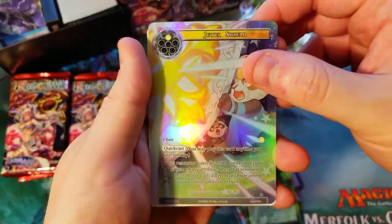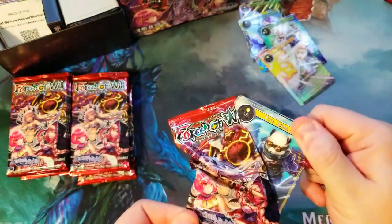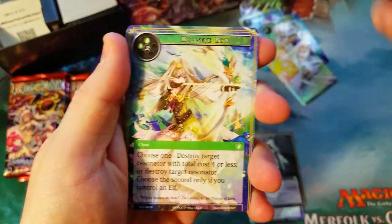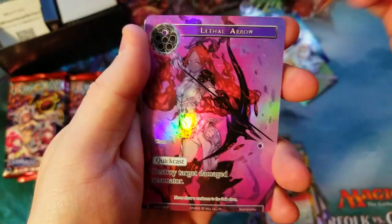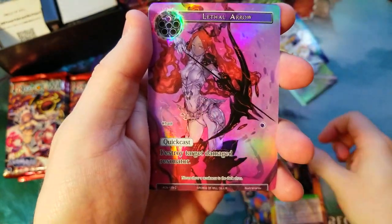We got a Jewel Shield common. If you haven't noticed in the background, we've got a nice merfolk playmat — finally put something different on the background. Pretty cool, finally got that in the mail last week. Coral Reef Mermaid again, a big dinosaur — and oh, that's a rare. I keep passing the rares really easily, but a Lethal Arrow, just a common but pretty cool artwork.